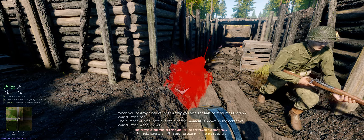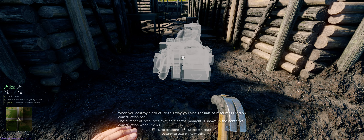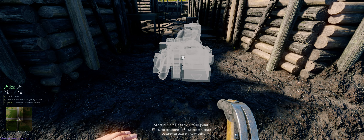That's probably what you want with a rally point. We'll go ahead and place this, start building it, and hit X to tell my squad to build it as well.